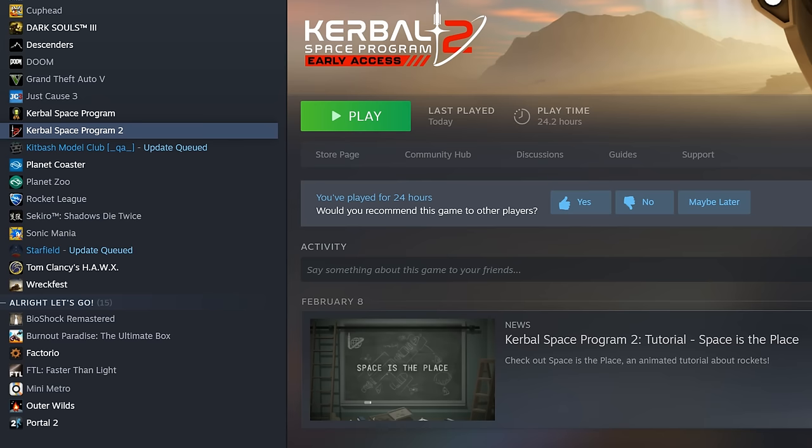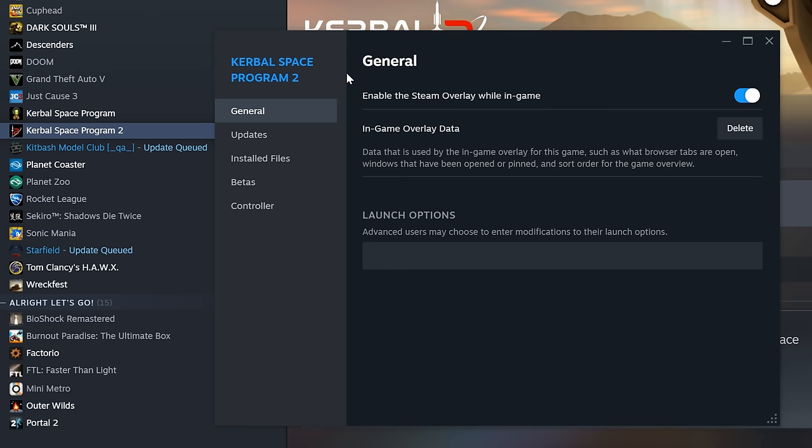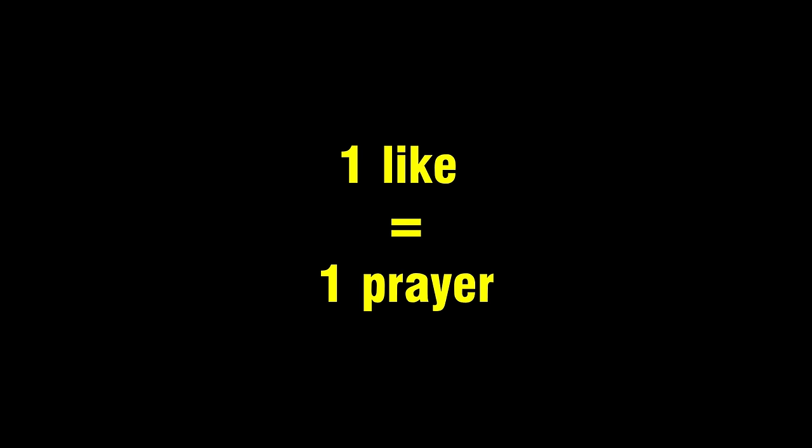Now, if for some reason you want to do this yourself, you can downgrade KSP 2 to whatever version you want using the beta options tab in Steam, but honestly, why would you? You could just watch me suffer along instead.